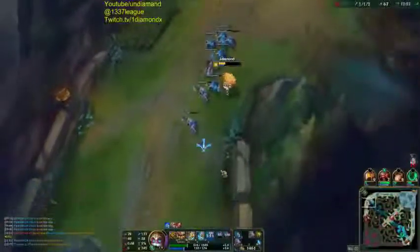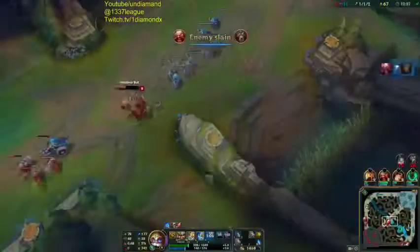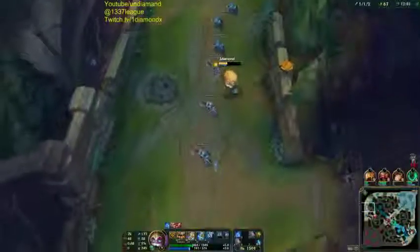On Summoner's Rift, you can hide in the edge bush, you can hide there - but you need a ward in the other bush, a ward in the pixel bush, and like three or four wards on each side to illuminate the mid lane and avoid ganks.